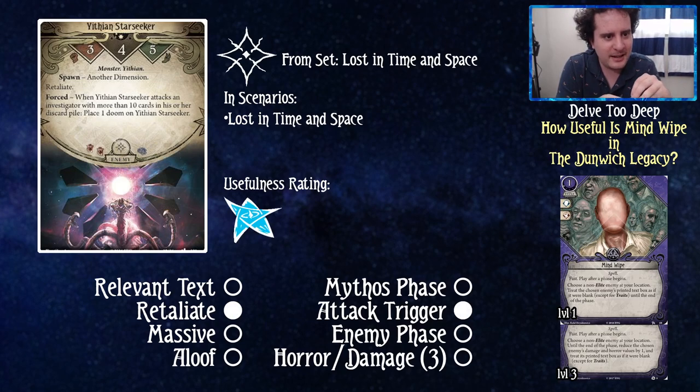Yithian Star-Seeker has retaliate, three attack, four health — so you need to spend two attacks on him. He also has an attack trigger: when he attacks an investigator with more than ten cards in their discard pile, place one doom on the agenda. This reasonably could be a two. For me settling on a one is the fact that at this point in the campaign three attacks isn't too scary, and if you're in a Mind Wipe deck without a fighter, you're killing him with a spell. Just a one out of five — not too exciting.